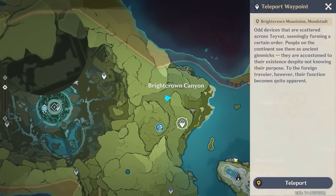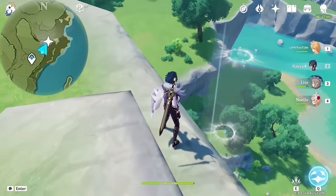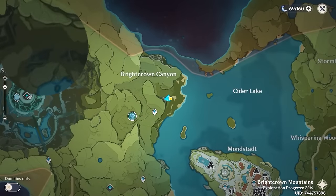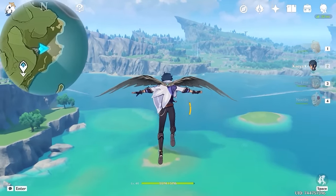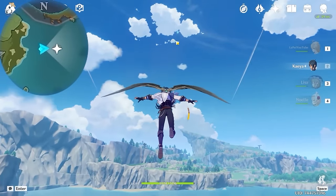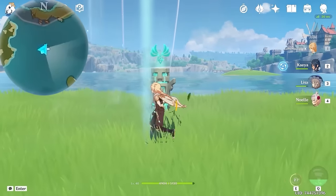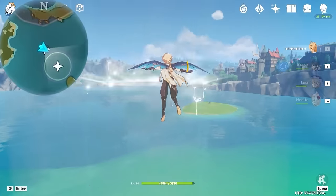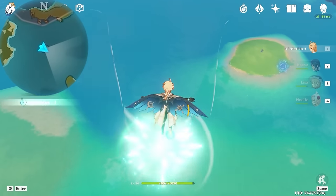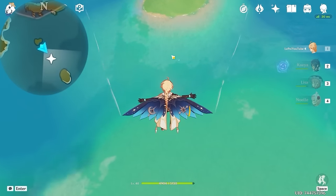After that, let's teleport back to this waypoint. And this one is inside this wind current. After that, we are going to glide towards this island on the lake, so use the wind current to glide up. And here you will find an Anemo Pillar, so use your Traveler to activate it. And after this one, keep gliding towards bottom right on the minimap, and you will see this one here.